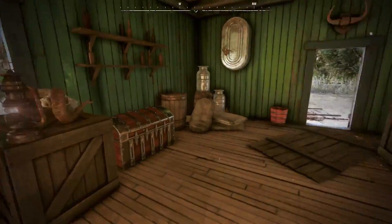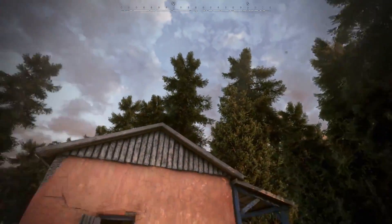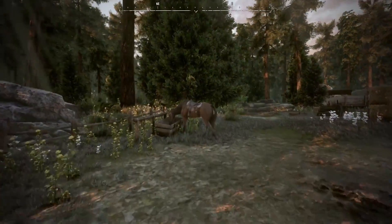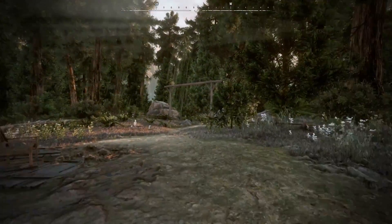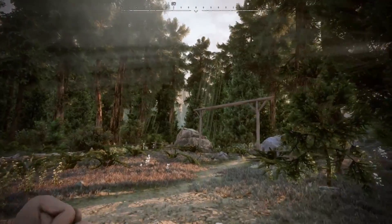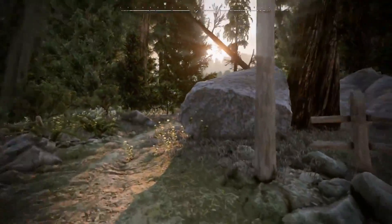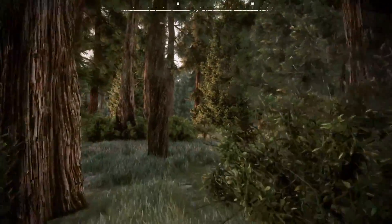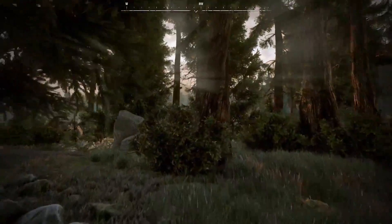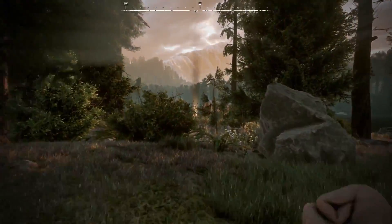Now we're going to go find Mike, who has ridden out ahead, staked out a campsite, and located where he thinks the first of our bounties are. You can see that in Wild West Online there are different environments — this is a pine forest, which is completely different from the plains-like location around Stone Creek. We're marching through this forest to find Mike and the campsite so we can rest up and then go find our bounties.